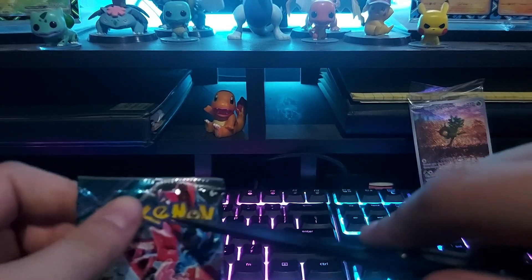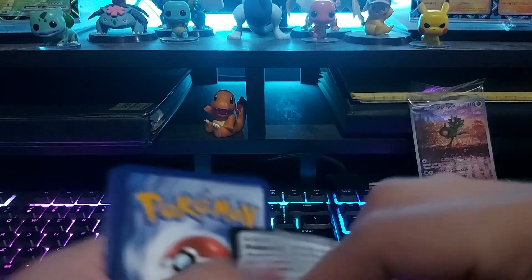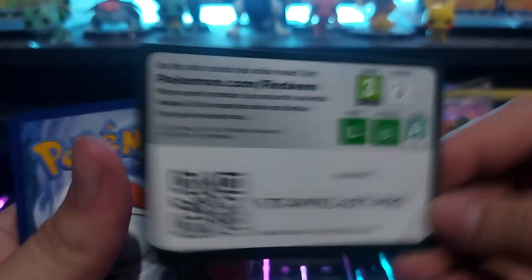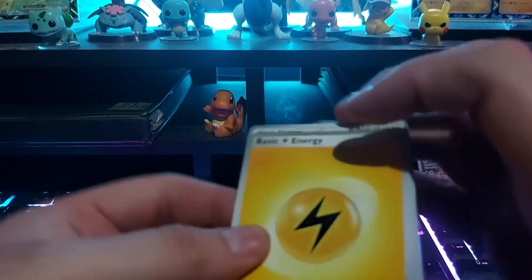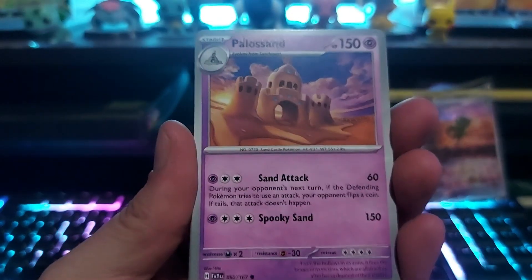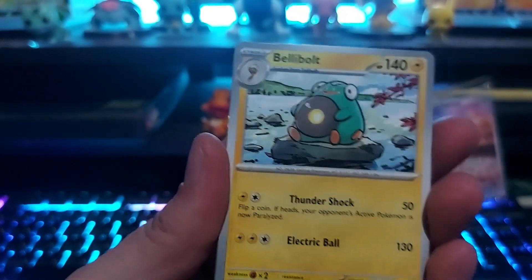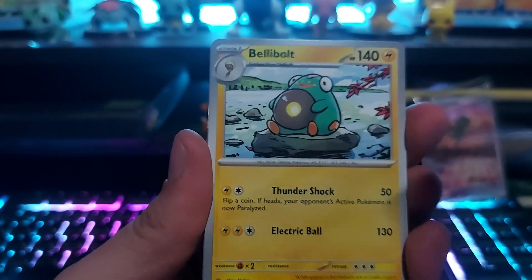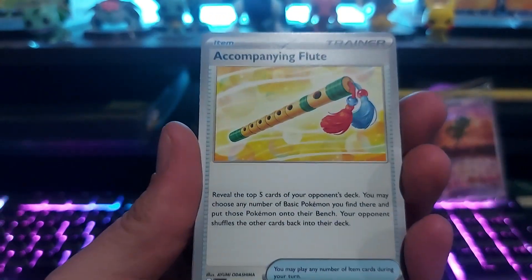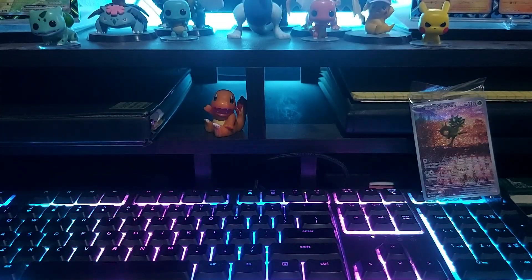These new cards being added to the gaming meta — I'm pretty sure the Ogerpon, at least the grass type, because there's more than one type, is going to be part of the meta now. Let's go ahead and see what they say as we go along, because as you can see almost always there's a little something explaining what the move does. Got a reverse Poltchageist, reverse Crawdaunt, and a hollow Frostlass.